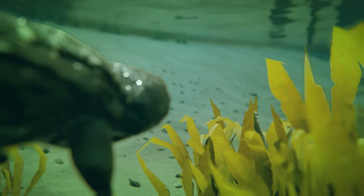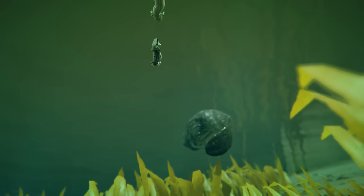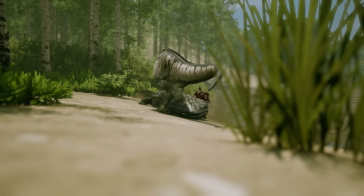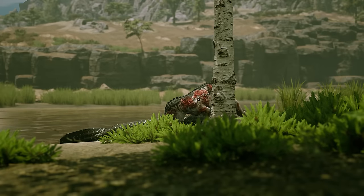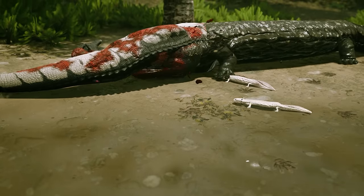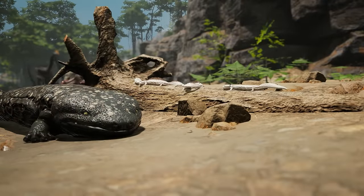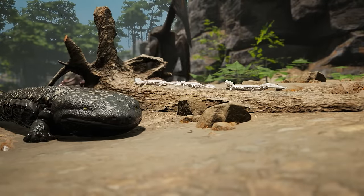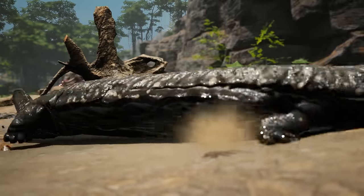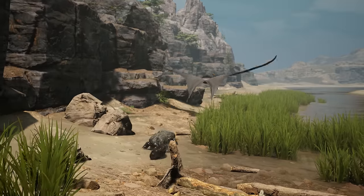Just like their real-life counterpart, a salamander has the choice to protect their young. In doing so, they receive a significant attack bonus. When used in the right circumstance, it could be the difference between life and death. But due to their size, these little helpers are vulnerable, and if the parent doesn't stay vigilant, they could very easily become a snack for something else.